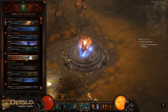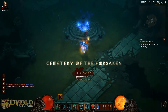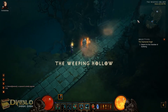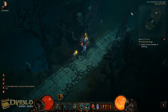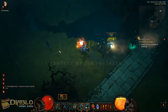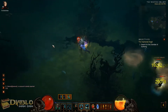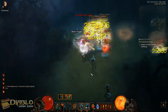Then you head back to the Cemetery of the Forsaken. From there, just kind of run down through here. You've got a couple of choices — you can hit that waypoint and do all three crypts if you want, if you have some time. But other times I just head out to the Weeping Hollow, which is the other major kill-fest area in this patch.